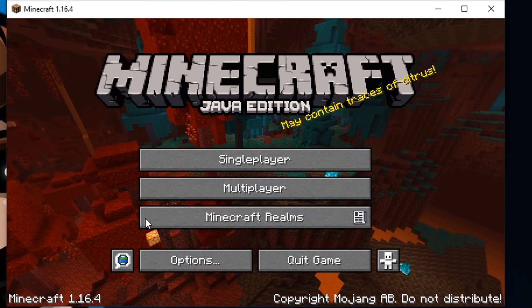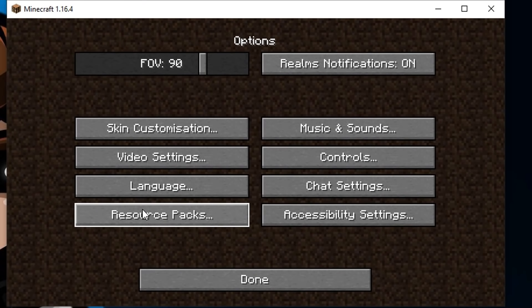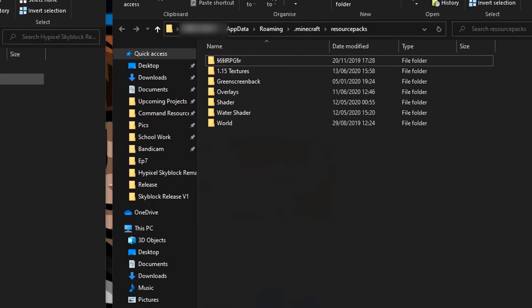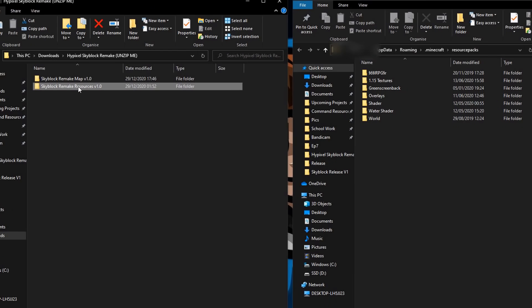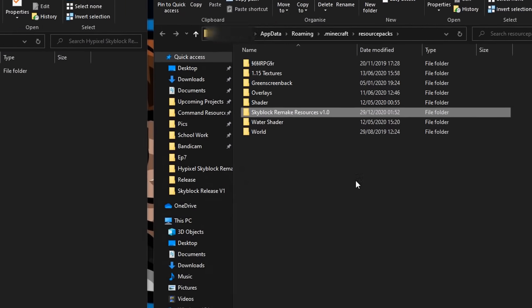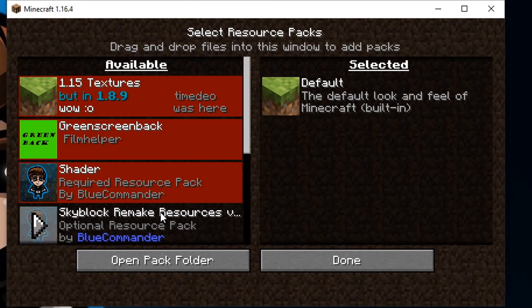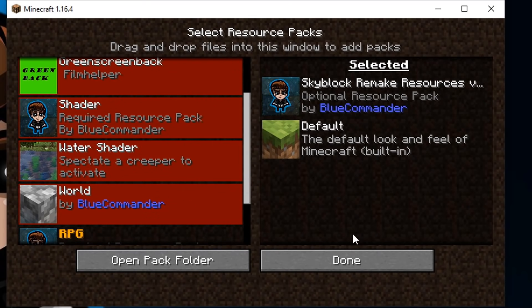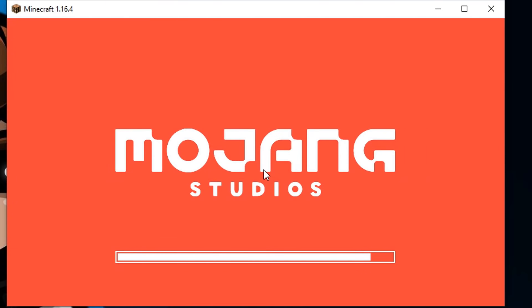If you want to play it in single player, you must first apply the resource pack by coming in here and clicking 'open resource pack folder'. Drag and drop the pack named 'Skyblock Remake Resources' into this folder, then close and reopen the menu, and you should find it in the list and can apply it. You need to make sure this is at the top of your enabled list, so if you have any other resource packs installed, this should take priority over those.